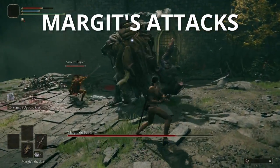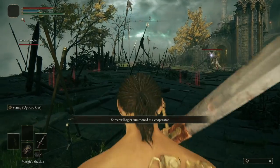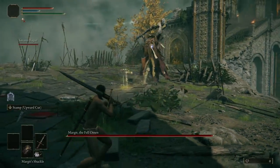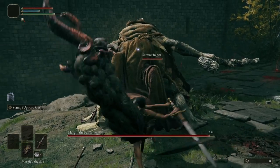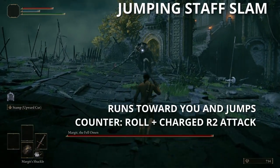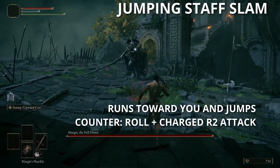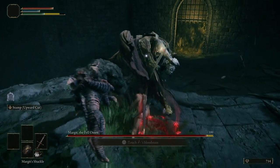I'm going to cover most of Margit's major attacks. When the battle begins, Margit likes to start with either a Jumping Staff Slam, a Magic Dagger Throw, or a Dash and Twirl attack. For the Jumping Staff Slam: Margit runs toward you, jumps high into the air, and slams the ground with his staff. When he's in the air, just before he hits, roll toward his back, hold R2, and perform a charged R2 attack.